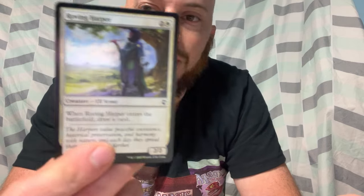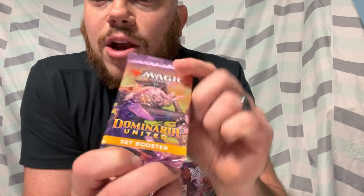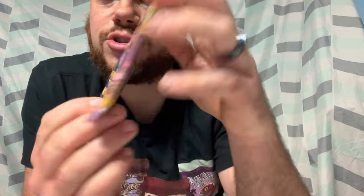We've got Roving Harper, an elf scout. And then there's an initiative card — whenever one or more creatures a player controls deal combat damage to you, that player takes the initiative. Whenever you take the initiative, and at the beginning of your upkeep, you venture into the Undercity. If you're in a dungeon, advance to the next room; if not, enter the Undercity. You can take the initiative even if you already have it. We also got the Undercity card itself. Love the dragons and the artifacts in this pack — really excited about it.